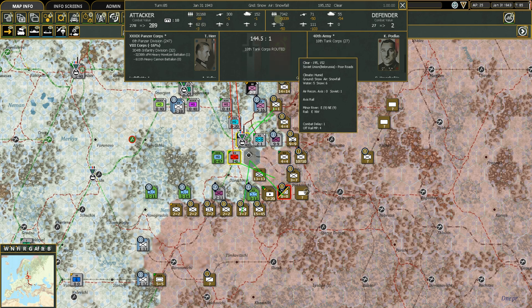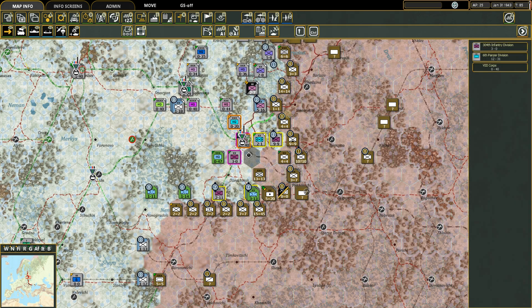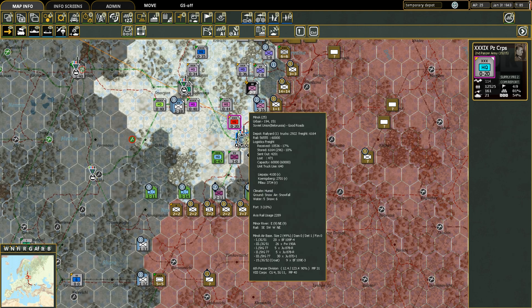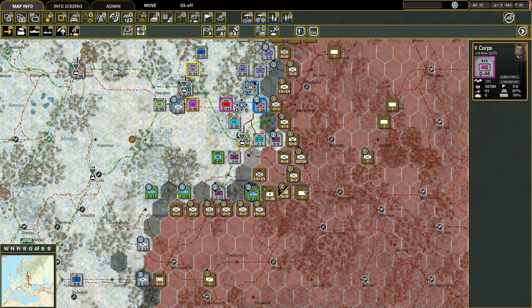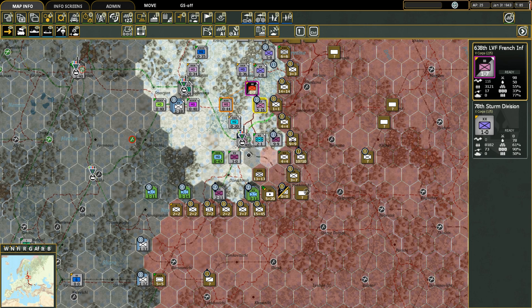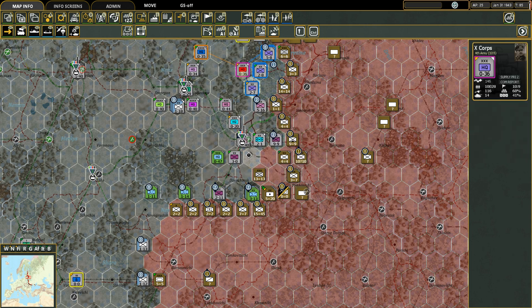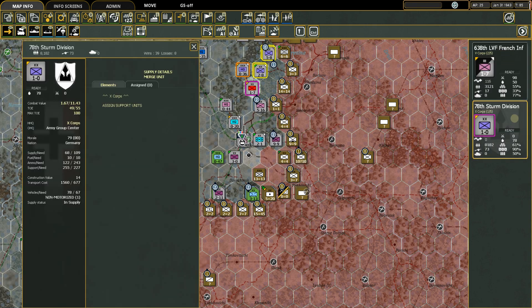We're going to take this infantry and the panzer division and attack this tank corps — let's see what happens. Perfect result: we lost one tank, one gun, 68 men, and three planes. The Soviets lost 33 AFVs with a 39:50:54 AFV ratio and 153 planes destroyed. Excellent! That headquarters can now go with the panzer directly. The panzer corps is on five of nine as we rebuild a few things. Let's move him over here and put units into Fifth Corps — that works, at 10 of nine.